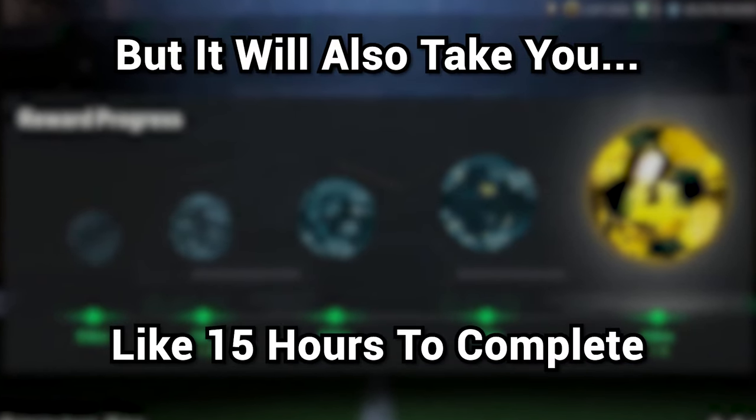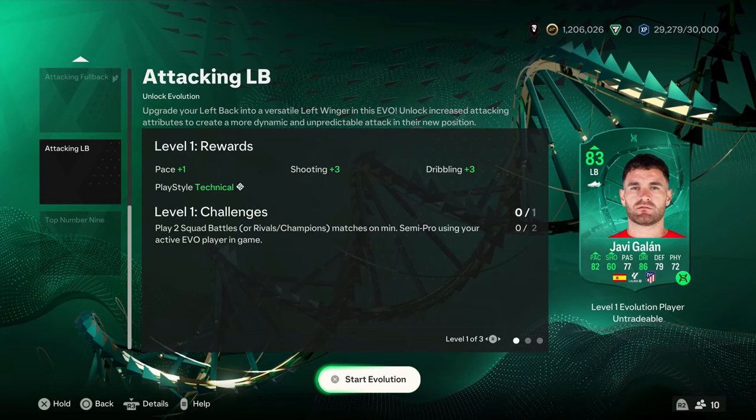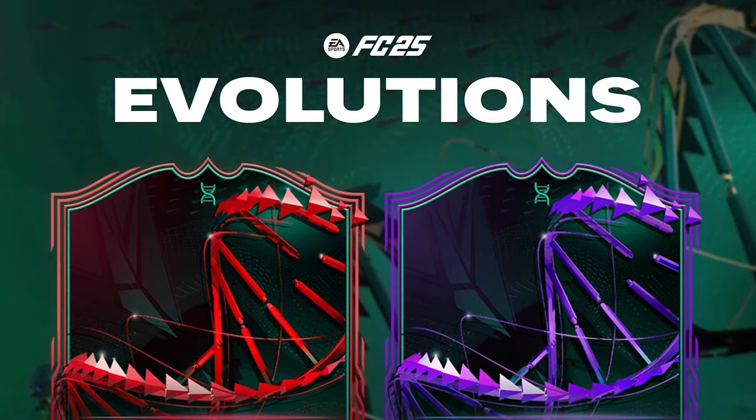The offline draft will take you around 15 hours to complete, so in my opinion it's not really worth the time. If you don't care about coins and just want to enjoy the game, evolutions is another way to spend your FC points. Just save your points and whenever there's a paid evolution, use those points to start it. Usually 500 FC points can save you around 100,000 coins on an evolution, so in that sense it might even be the best value for money.